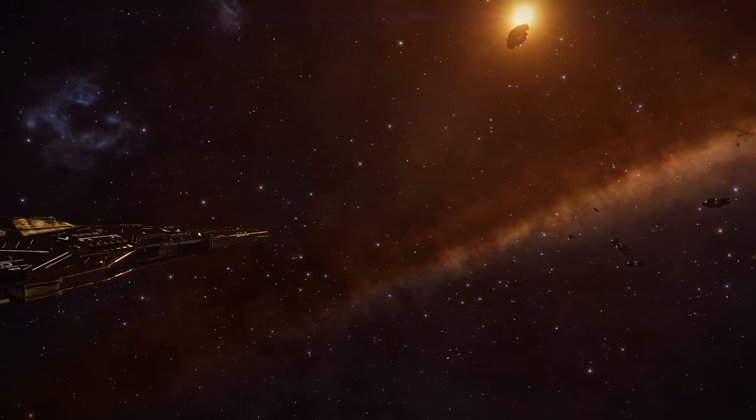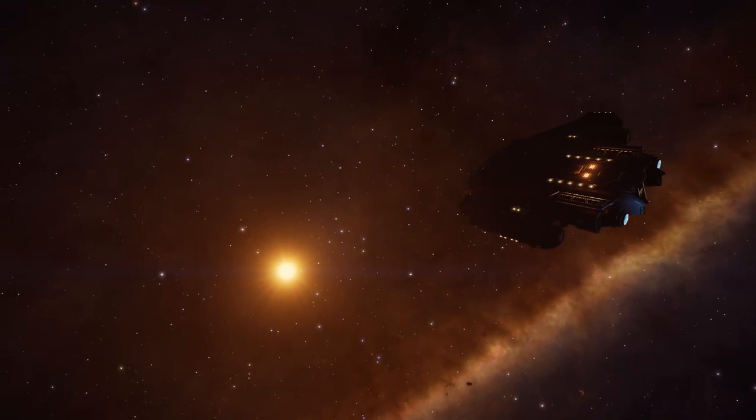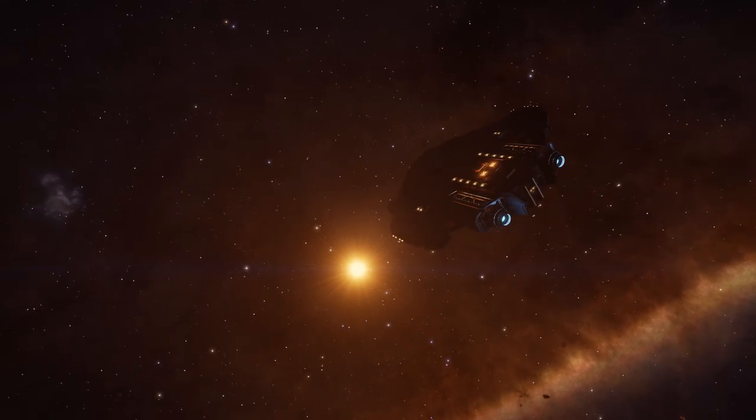This is going to be a bit of a video essay so we need to set out a structure. First we're going to have to define space legs, then we need to talk about the potential uses, the perks, the drawbacks and then a conclusion.